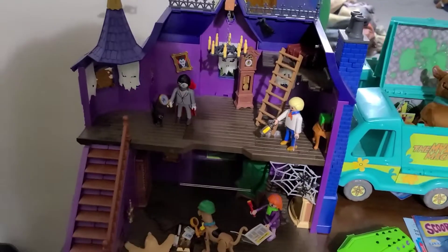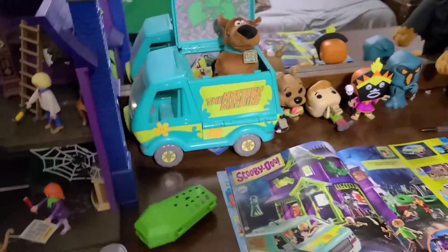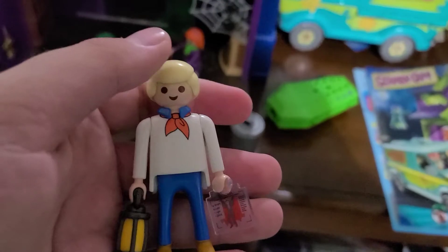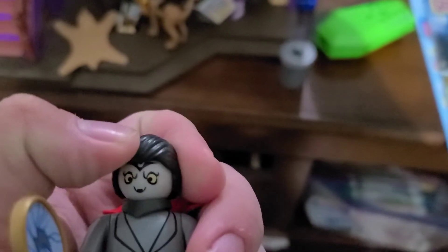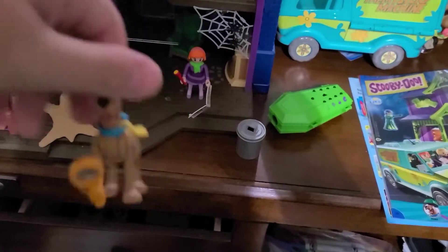The next set I have is the Scooby-Doo Avengers with the Mystery Mansion — the $100 set. Let's take a look at the characters. First up we have Fred. We also have Dracula — his head reveals Big Bob Oakley. We also have Daphne. And we have Scooby-Doo as Sherlock — Sherlock Scooby.